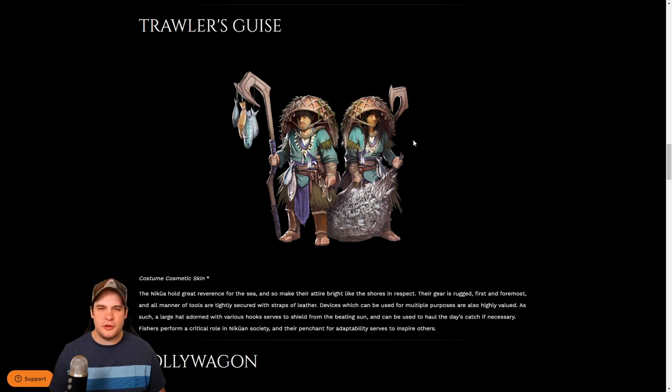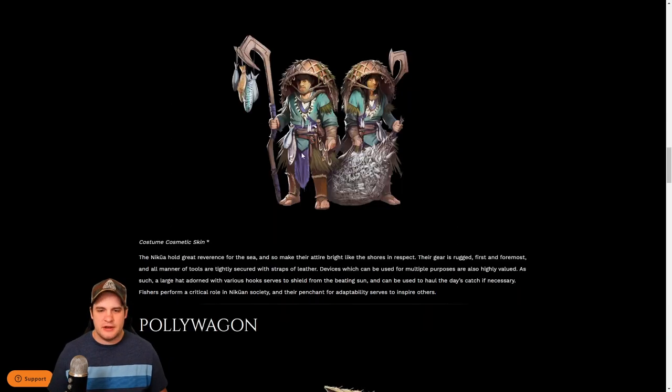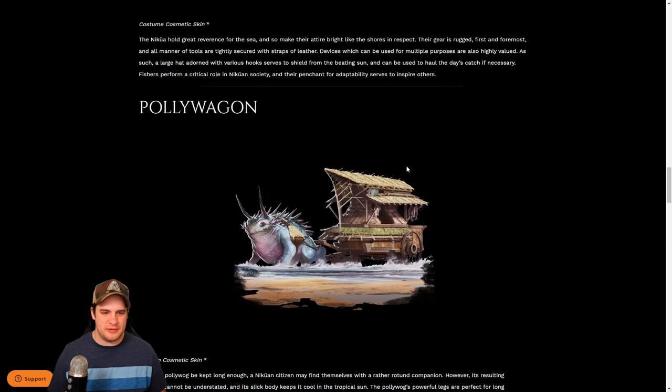And if you're not familiar yet with all the races, I'll put a link in the top right corner over there for you to go and check out my video on the different races. The Nakua are like an island dwarf race, and so this skin right here looks pretty sweet. It looks like a basket strapped to your head, but it's just really unique — I haven't seen that before. We also have the polywagon skin for when you're transporting your goods from one city to another.